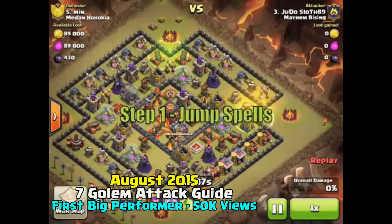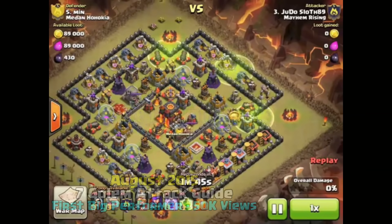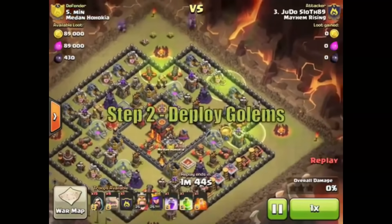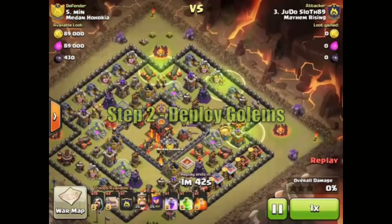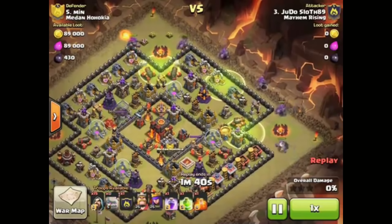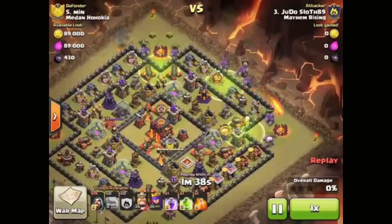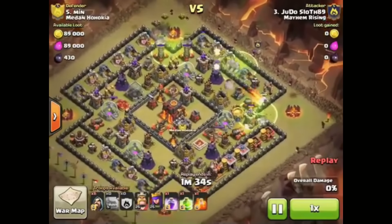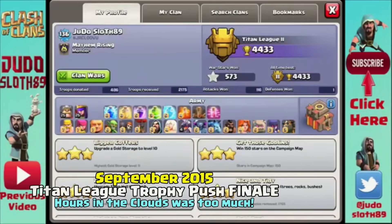A good base — I think — for not deliberately giving away the two-star. It's easy enough so that people can push and get their one star. Step one is your jump spells to provide access to the base; you'll also be using the fourth jump spell a little later to get into the core. Step two is deploying your golems — spread them out to set off traps. Step three is following behind your golems with a large line of wizards.